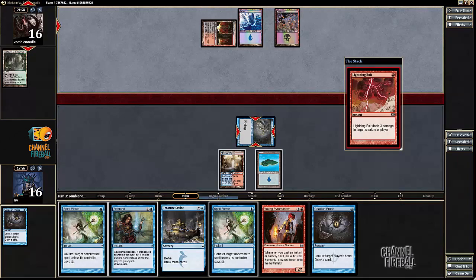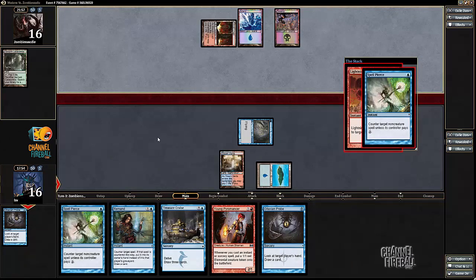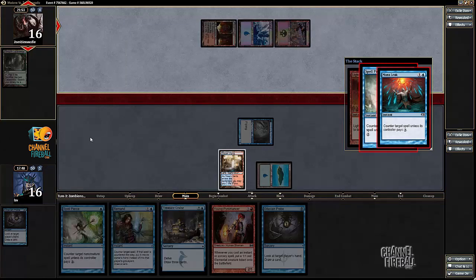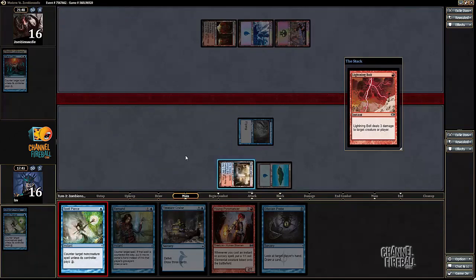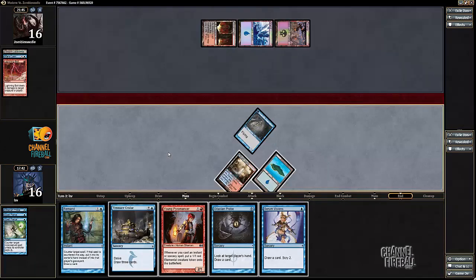Do you want to double Spell Pierce that? Yeah, sure. Buys me a little time. I can Remand it when it comes back out. My opponent's Mana Leaking the Spell Pierce — that's a lot worse than just paying for it, but I will allow it. Then I'm going to Spell Pierce it again, which was already my plan, but it got my opponent to discard a Mana Leak. I suppose my opponent thought I was just playing a Counterspell of any kind, and so they were going to counter it. But yeah, that worked out.